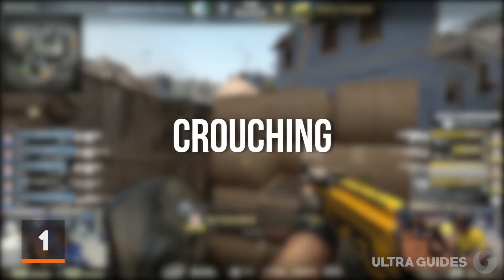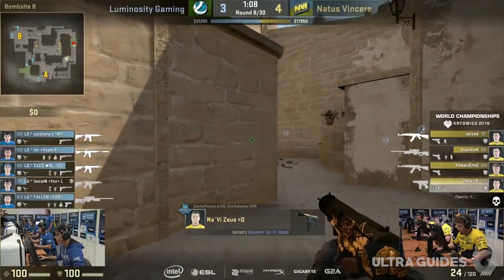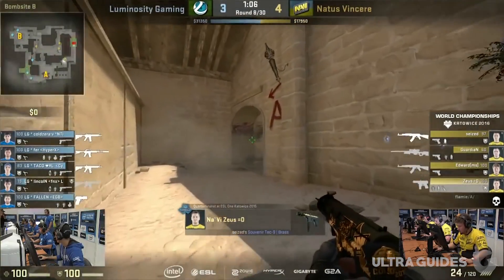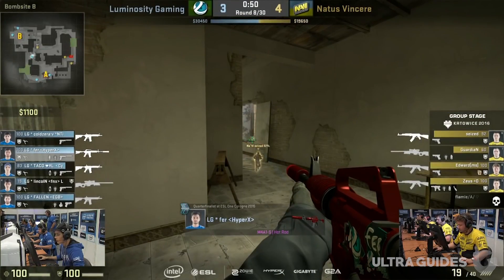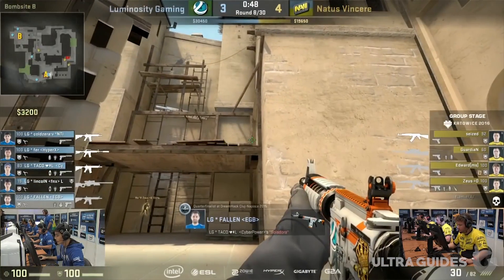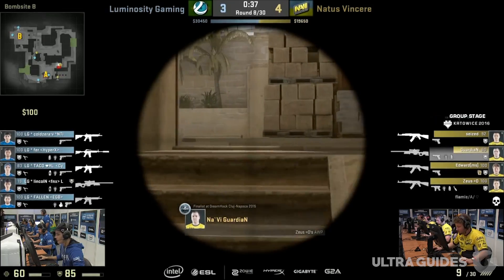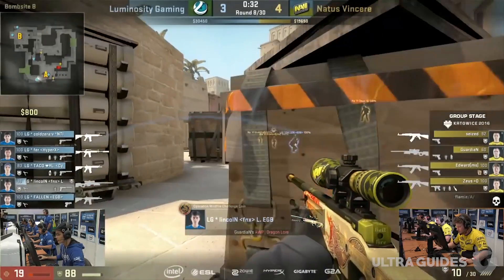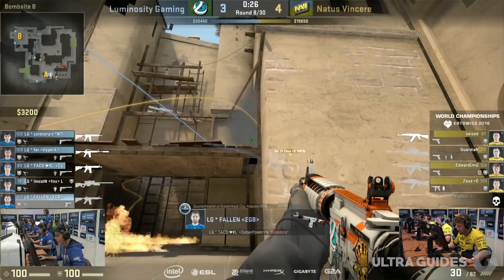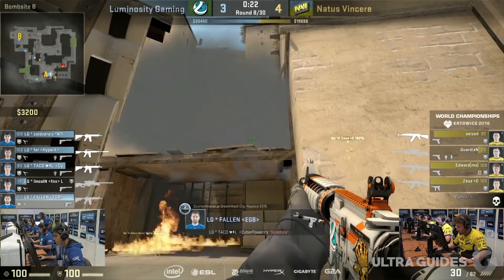Number 1 is crouching. Unlike the others, this is something that Global Elite players don't do that often. When you crouch, it makes you, as a target, easier to hit — it also makes it much easier to get a headshot on you. If you can limit how much you crouch, you'll find yourself surprising people who do this all the time. If you go into a deathmatch game and unbind your crouch key, you'll realize how often you use it. If you're halfway into a spray and you crouch, your spray will drop lower with you and might realign with the enemy. There are good and bad things about crouching, so think about it before you do it.